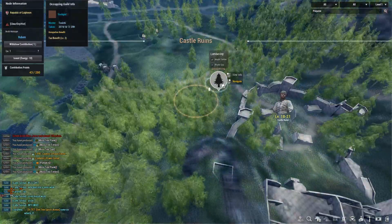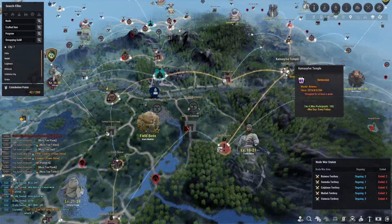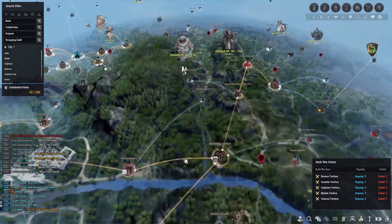I forgot to grab Castle Ruins — I want that for the maple timber. I actually don't need to connect through Eastern Gateway because I already connected from Camisil Temple, so I can connect to Castle Ruins from there.